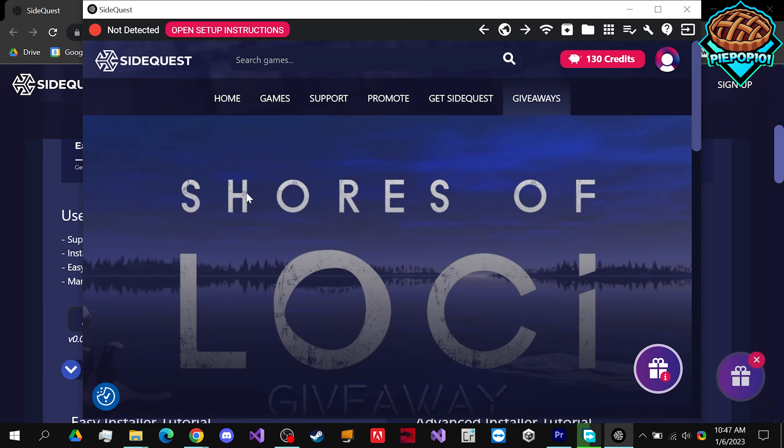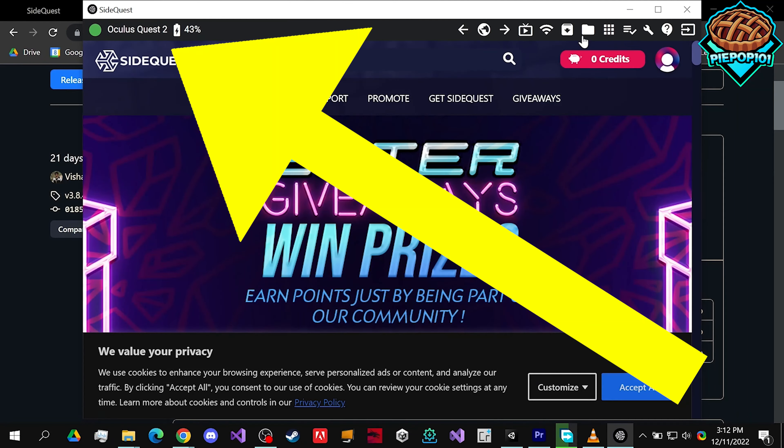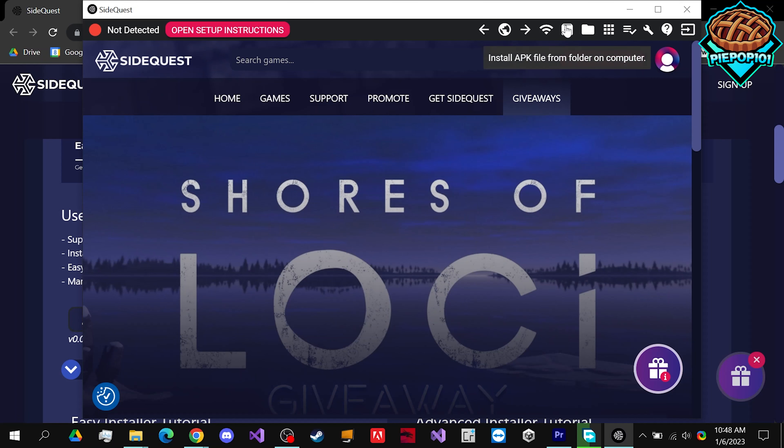Once SideQuest opens up, make sure you log in and create your profile like I have mine here. You need to actually plug in your Quest 2 — instead of it looking like this, it'll look something like this once it's connected. Then you can download games and install APK files from right here and everything will work.